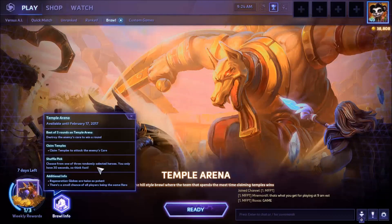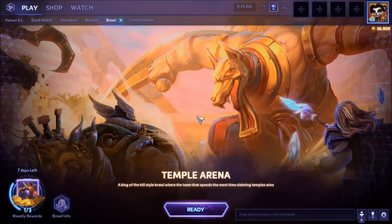Choose from 1 of 3 randomly selected heroes. You will be given a selection of 3 heroes to choose from, and there's a very small chance of everybody being the same hero. I've played one match already just to get myself re-familiarized — 1 out of 3. They didn't change anything like Towers of Doom with the reduced core health and levels starting at 10. Regen Globes are twice as potent and you've got a 45 second cooldown to use the Healing Fountain.